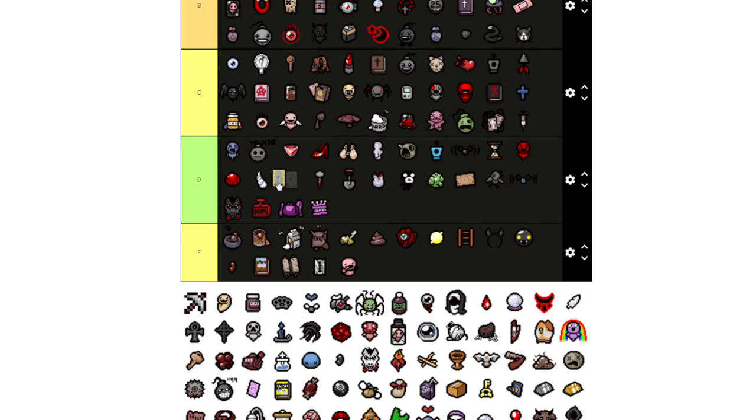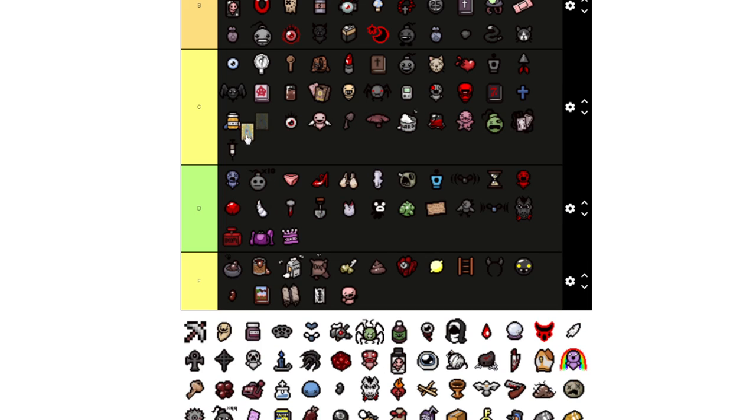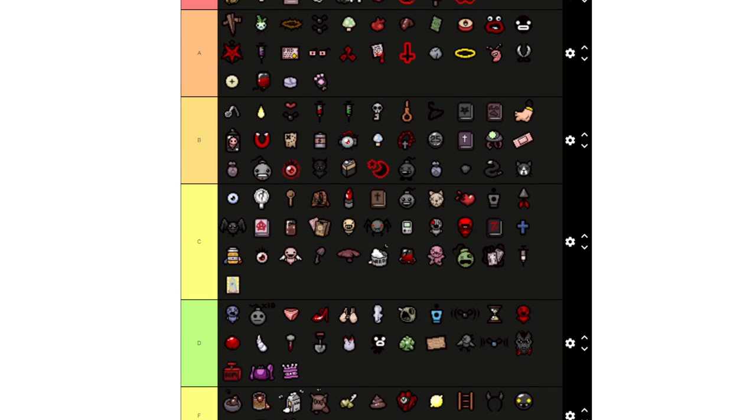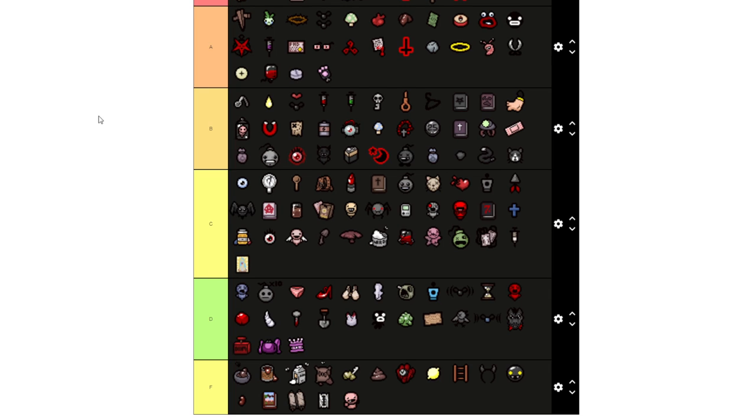Prayer Card — I'm going to say C. While Prayer Card is really good for other characters, we're running out of room on screen here so let me adjust. Things are starting to look a little smaller but still not enough — okay let me scroll up a little bit.